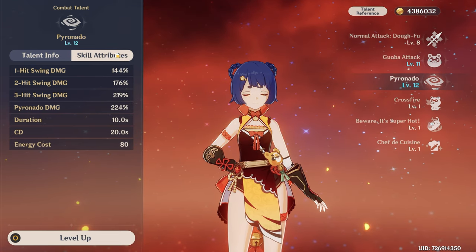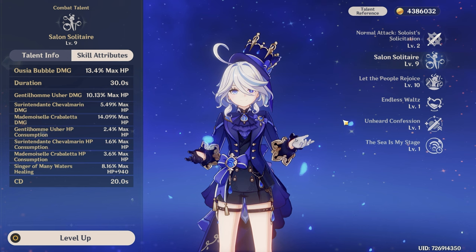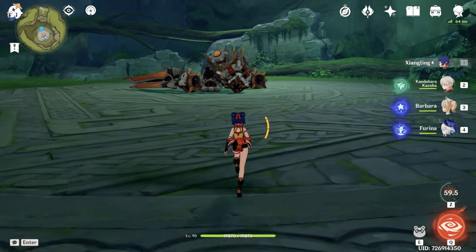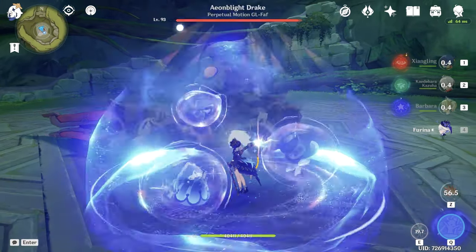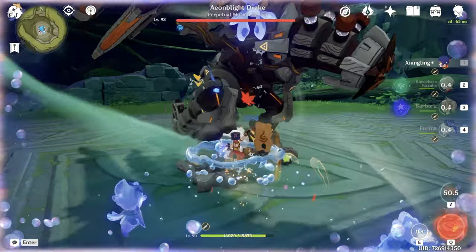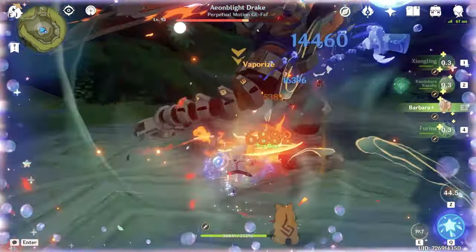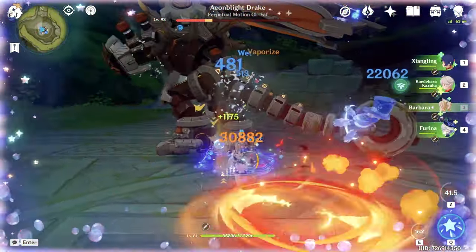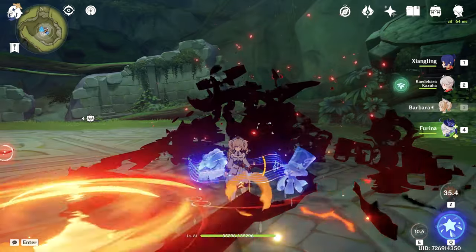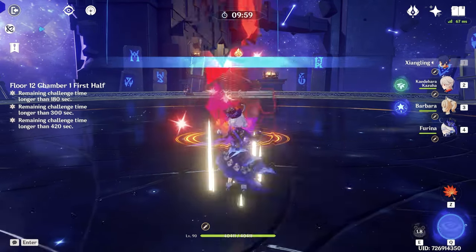If we change Bennett in this team to Kazuha, your clear time could be way, way faster. Yes, we lose a lot of buffs — Kazuha's elemental damage bonus combined with Viridescent Venerer debuff is not enough to keep up with Bennett's buff. But simply having crowd control in the team will cover all our losses. With Xiangling's burst, we want enemies close to you, and Furina's Crabaletta has medium AoE. So we want enemies as close as possible, and Kazuha gives us exactly that. Testing the damage: starting Furina, swirling Hydro, Barbara for Thrilling Tales, Xiangling, Kazuha to swirl Pyro, back to Barbara — 30,000 per hit. So we lost about 40% damage from the previous 50,000. But let's see how this team performs in Spiral Abyss.